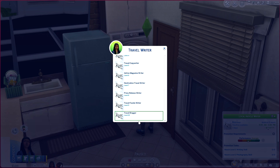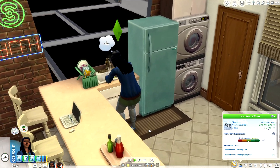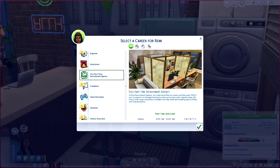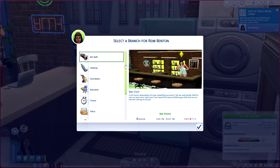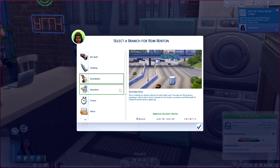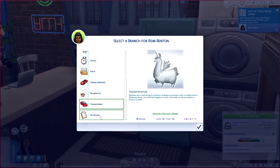If flexibility is what your sim is truly after and they don't want to commit to a full-time career at all, there's also the option to get a flexible part-time job. It works the same way — you go down to the Flex Part-Time Recruitment Agency, start as a part-time applicant unpaid, use UI Cheats to right-click and promote, and then select a part-time job. Options include bar porter, cleaning, distribution — which looks like a warehouse or truck driver role — education as a home tutor, fitness instructor, office, parking lot attendant, receptionist, transportation, and warehouse.